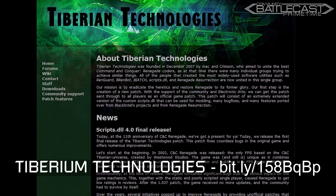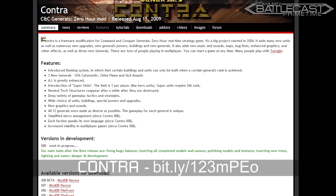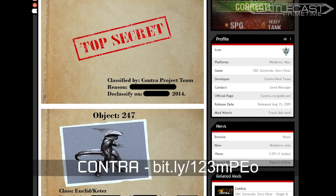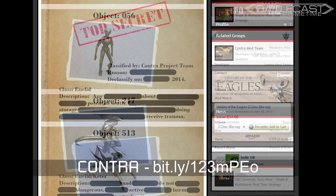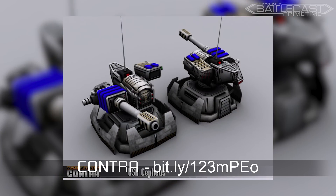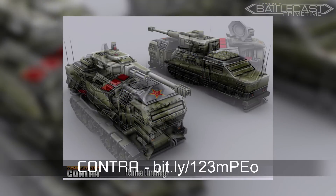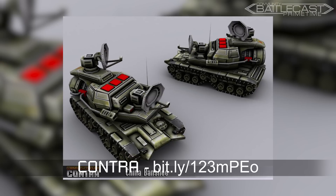Something interesting popped up on the Contra mod database page. These not-so-classified images show off some sort of new alien race. Possible new armies for the generals to face? Perhaps the generals version of the Scrin? I'm not sure, but as crazy and intense as this mod is, I'll be interested to see where this one's going.